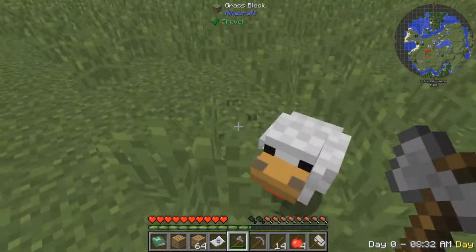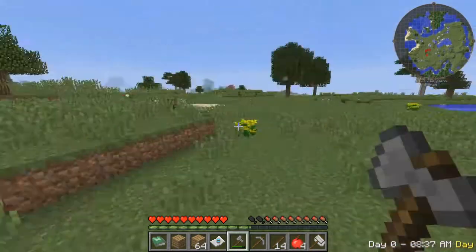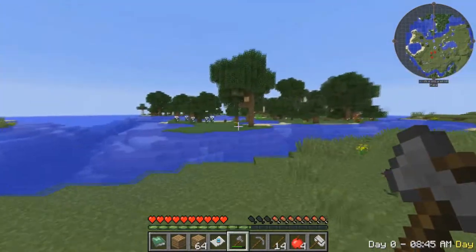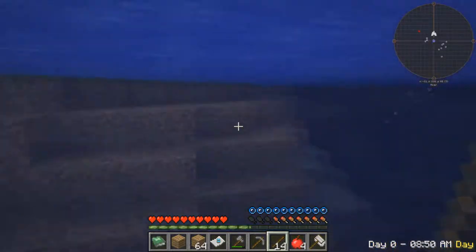Hearts? No hearts. I am a bit confused on what that is. Ooh, canola seeds — we'll need this later on. These are actually useful. Ooh, an island! I could build our house on an island. That would be quite nice.